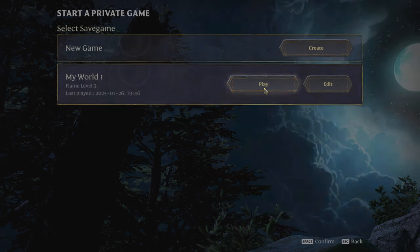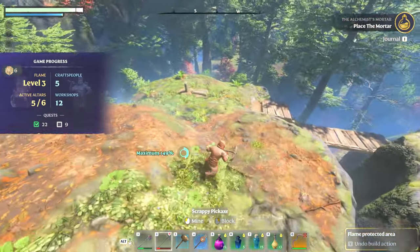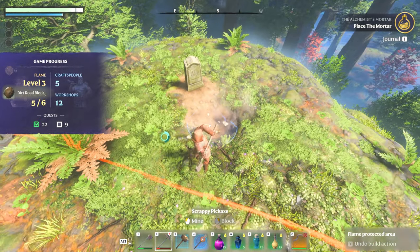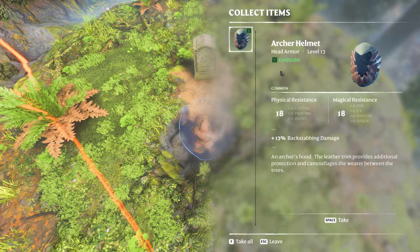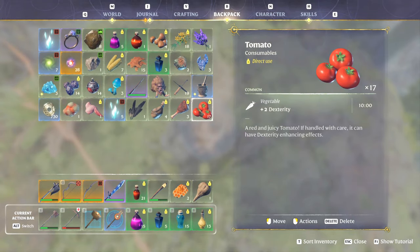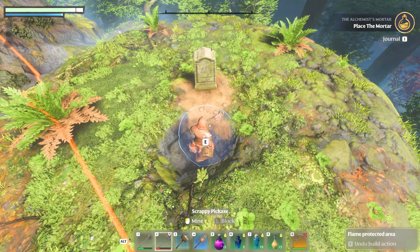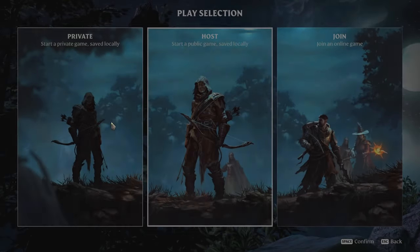Once again, you just keep doing that. Now I will say, this isn't necessarily the best way — realistically, pretty much any chest you find in the game you should be able to run this strategy. I'm sure this is going to get patched out soon, but you should be able to craft a flame altar right outside of any chest and do this to rinse and repeat.